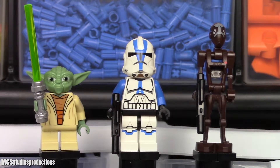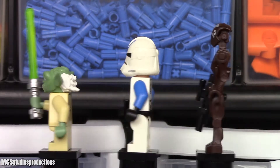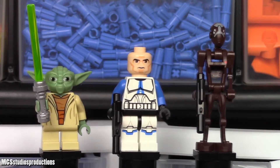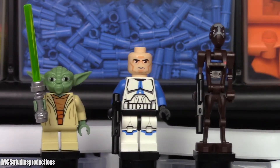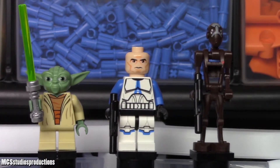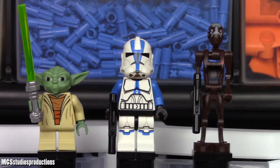Now the 501st Trooper, which is probably the most coveted figure in this set. It has nice leg printing, torso printing, and blue arms. I really like the printing on this figure — they've done quite a good job, along with back printing. The helmet looks nice, sleek, and very cool. I think this was actually one of the first sets to contain the new Phase 2 Trooper helmet mold. Under the helmet, you have the standard Clone Wars clone face. It comes with a standard blaster — that is the 501st Trooper.